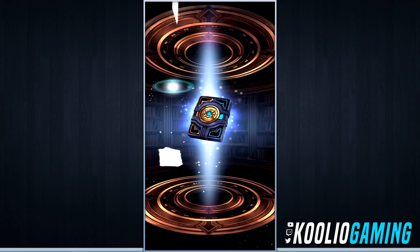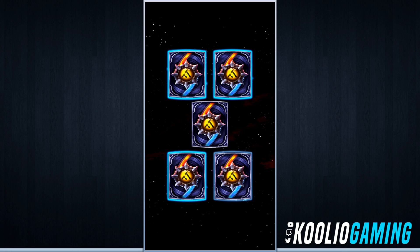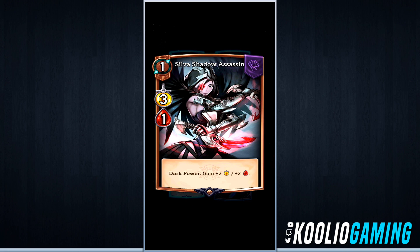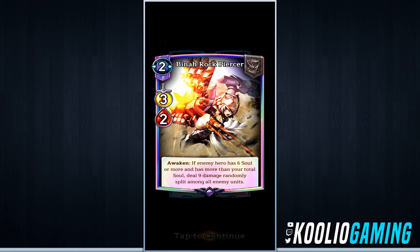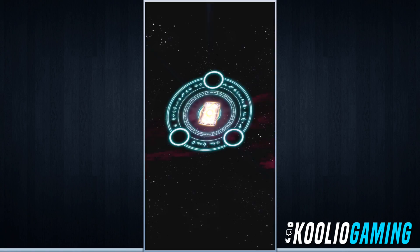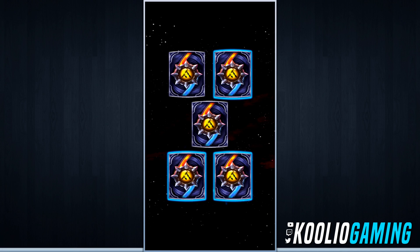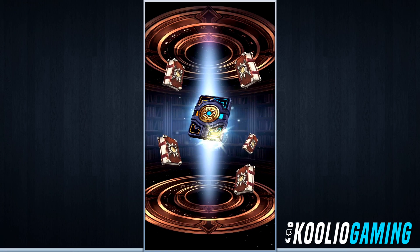Our epic card is the Goblin Bomber, which I'm pretty sure they show you in the tutorial. And here we go — we got a legendary! Let's open all these up. We've got Silva Shadow Assassin, Dark Power, Jonah Dark Shaman, and our legendary is Bina the Rock Piercer. Awaken: if an enemy hero has six soul or more and has more than your total soul, deal nine damage randomly split among all enemy units. That is crazy!